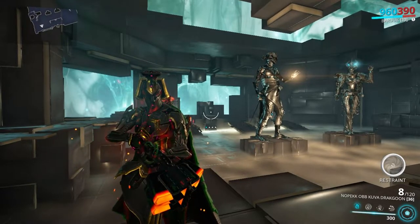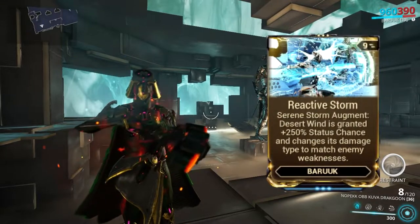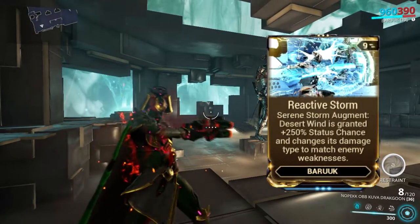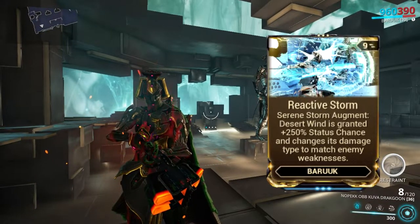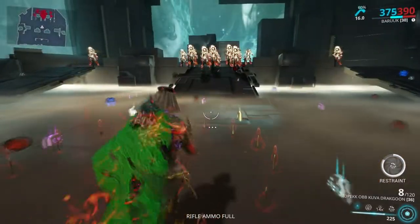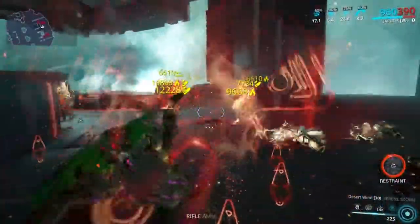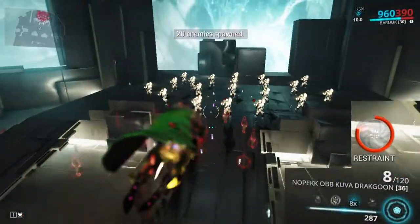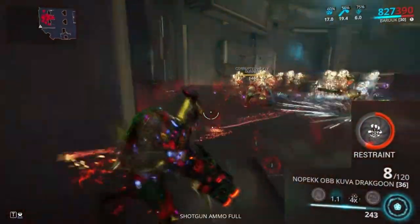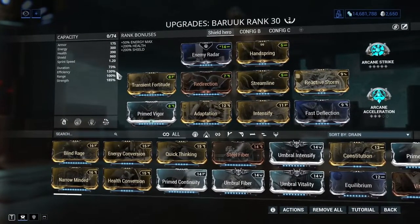Serene Storm: before discussing this ability, let's talk about its augment, Reactive Storm, because the ability is essentially unusable above level 60 without it. Reactive Storm gives you 250% status chance scaling with power strength, and turns the impact damage of Serene Storm into the enemy's weakness — corrosive for heavy gunners, radiation for bombards, magnetic for shields, viral for health, and gas for Infested. This ability uses Desert Wind and is locked behind Restraint but costs no energy. If your Restraint is completely empty, you can use Serene Storm for 2 full minutes, and by playing wisely you can maintain it indefinitely.